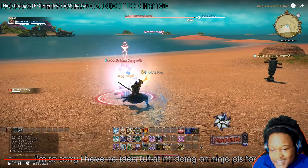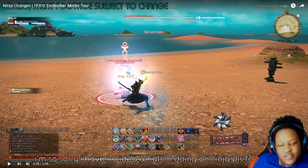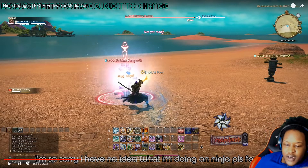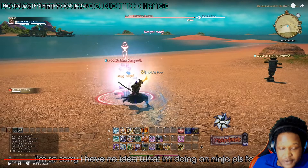Also, Raitan is looking sexy as hell. We got a three-part combo for Raitan. You use Raitan once and then you become Raiju Ready. Then you use Raiju Ready and you can use that twice — it becomes a three-part combo. It's basically Chidori. You're doing a Chidori combo. And the Shadow Clone also has a new AoE as well.